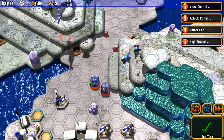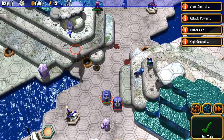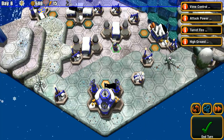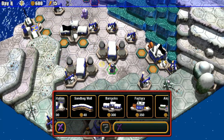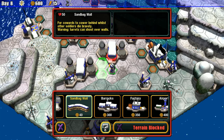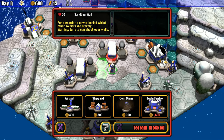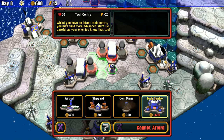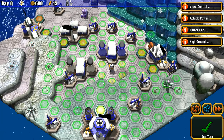I could do turrets for myself. Do I want turrets? Let me check the sandbag wall: 'For cowards to cower behind whilst other soldiers die bravely.' Interesting — and turrets can shoot through them. There's also a tech center — that's something we need. It unlocks more advanced stuff, but we'll need more power for that.